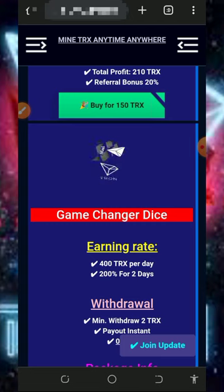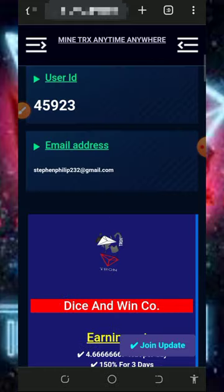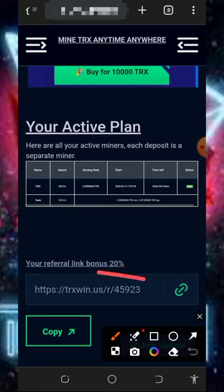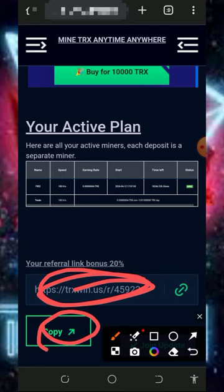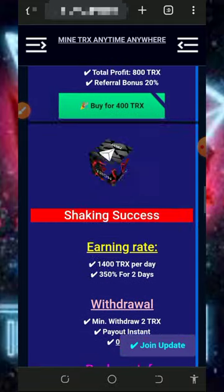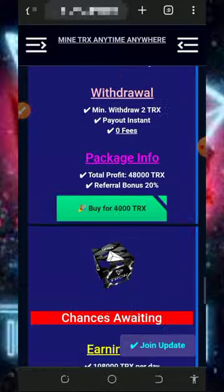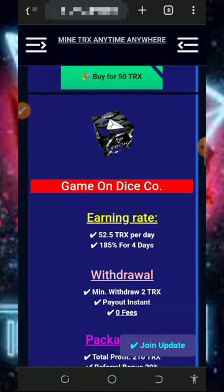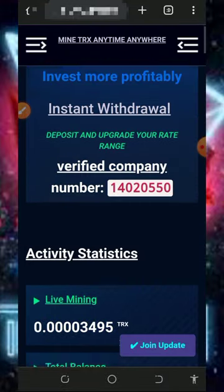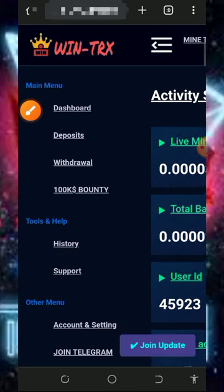You can also earn more by inviting friends. Scroll to the bottom of the screen to find your personal referral link, tap the copy button, and share it on social media like Facebook, Instagram, or WhatsApp. You earn 20% of every deposit your referrals make — that's amazing. You can also contact their support if you have any problems and they will help you resolve them.